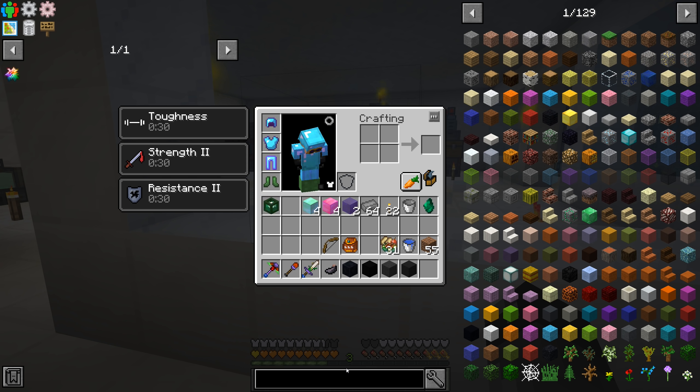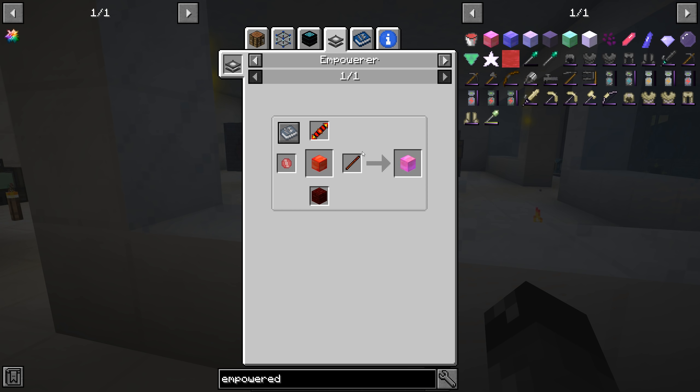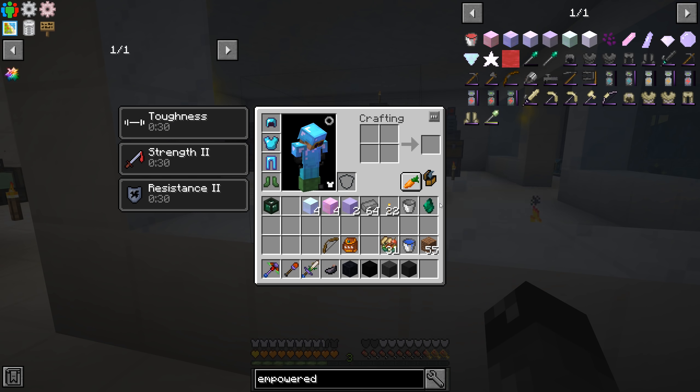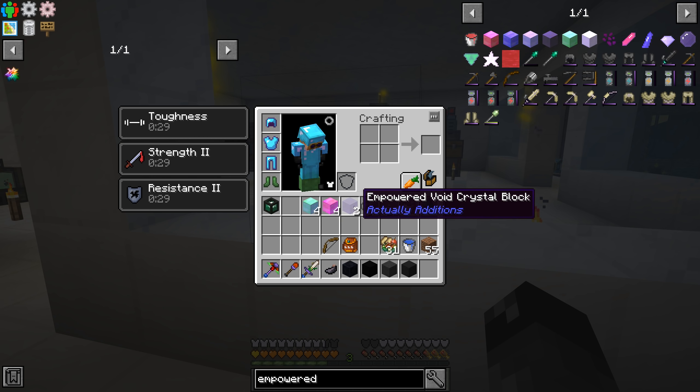We need a lot of power in order to empower the stuff we're trying to do. All of these different empowered things cost a lot of RF to create, and we needed a bunch of these to make the terrestrial artifacts. We needed those to make the Litharite Crystal - I just got done pulling that out of our fluid transposer. It takes half an ingot of Enderium to make one of these - we got the quest complete for that.